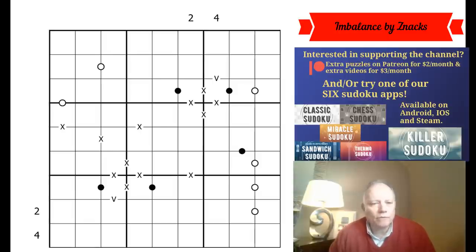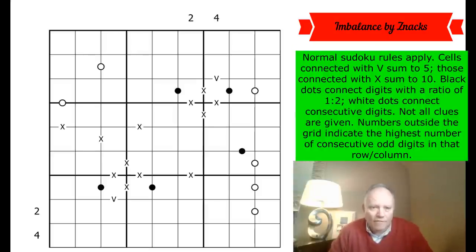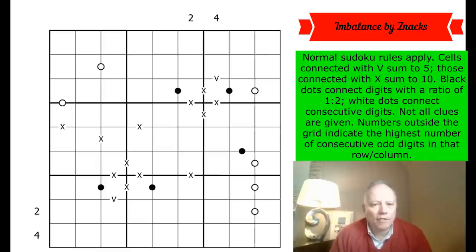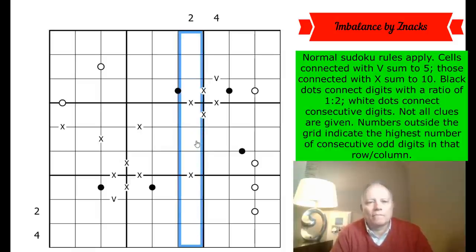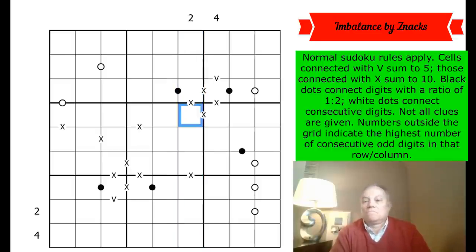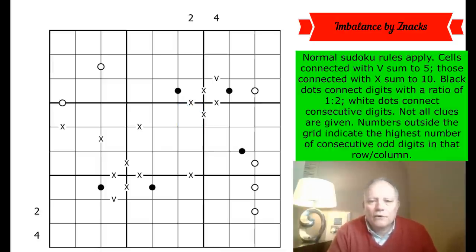Today's puzzle is a debut puzzle from a college student called Snacks, and it's called 'Imbalance.' We have normal Sudoku rules, some V's and X's connecting cells that sum to five or ten respectively, black dots connecting digits with a ratio of one to two, and white dots connecting consecutive digits. Not all clues are given, so none of those XV or kropki clues have a negative constraint. There are also four clues outside the grid indicating the highest number of consecutive odd digits in that row or column.